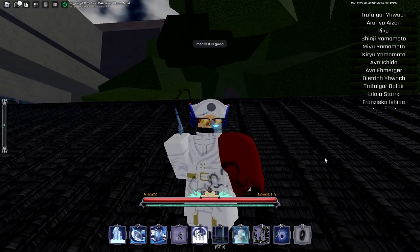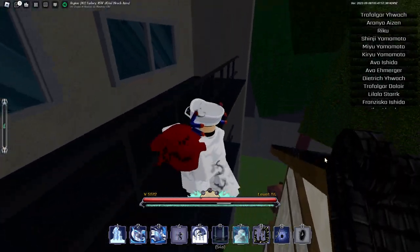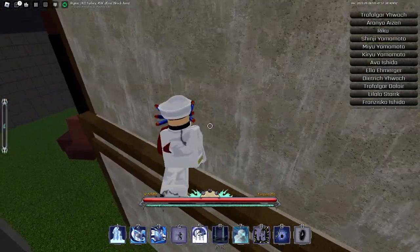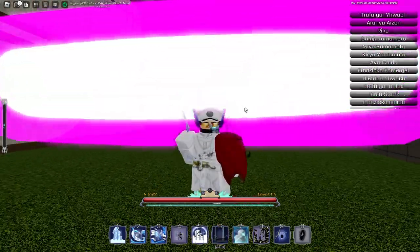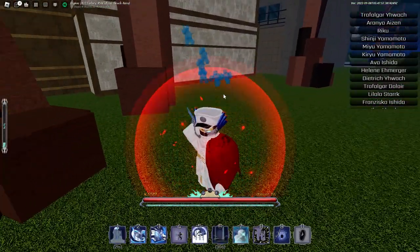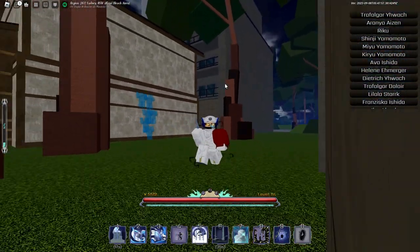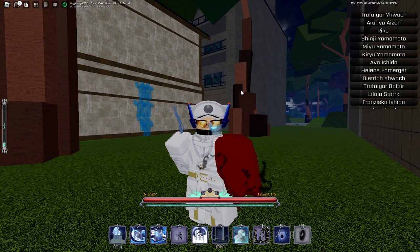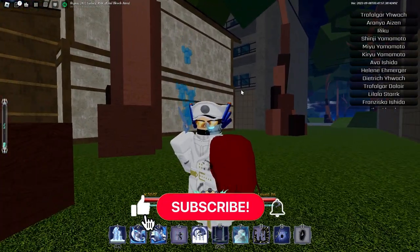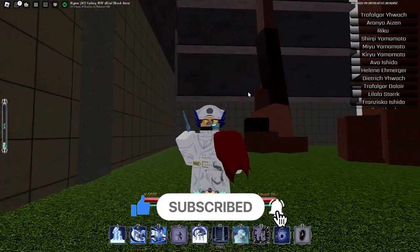Hey everyone, welcome back. Today I'm on Peroxide and this is going to be the first of my hopefully new series where I will show you everything in the game. Right now, as you can see, that move there is one of Oasis's moves. I'll be showing you the Oasis Shrift and Vol Standing. If you haven't already, please like and subscribe — it's free and really helps me out. Let's get straight into the video.